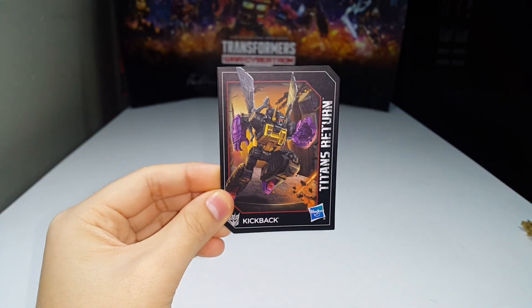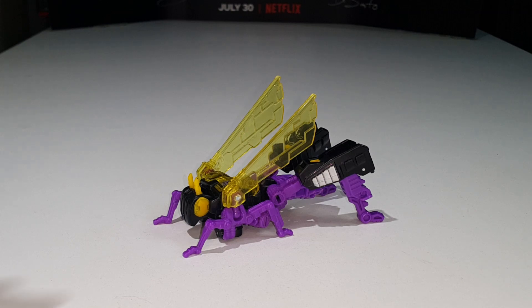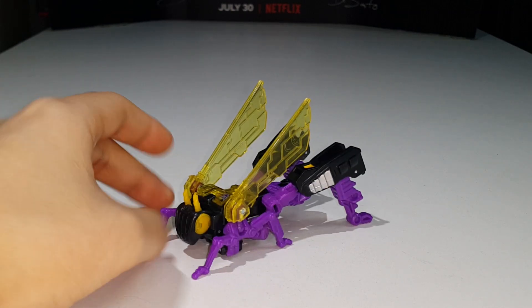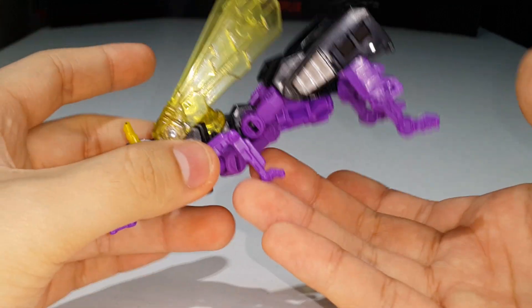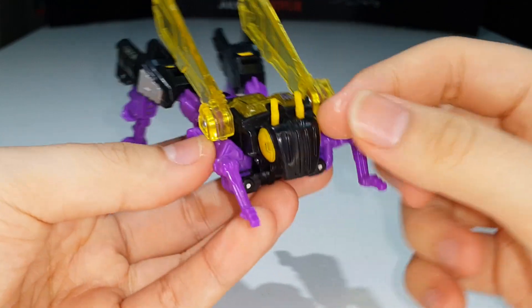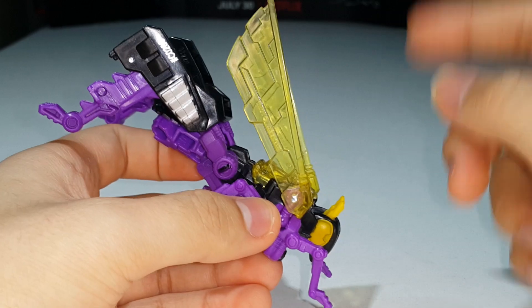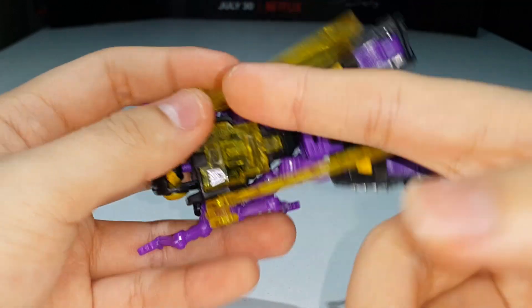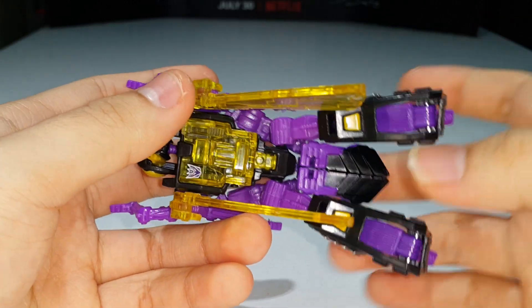Here is Kickback fully transformed into his insect mode. It looks like a grasshopper — a really nice black and purple grasshopper — pretty cool, with some nice yellow paint for the eyes and translucent yellow plastic for the wings and the top piece.